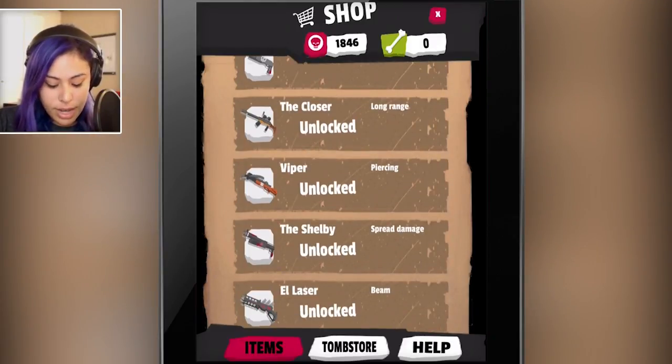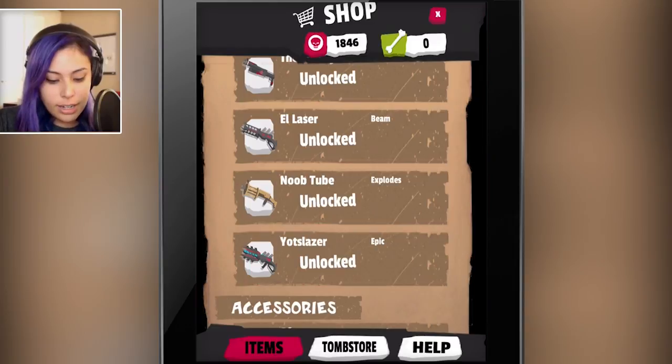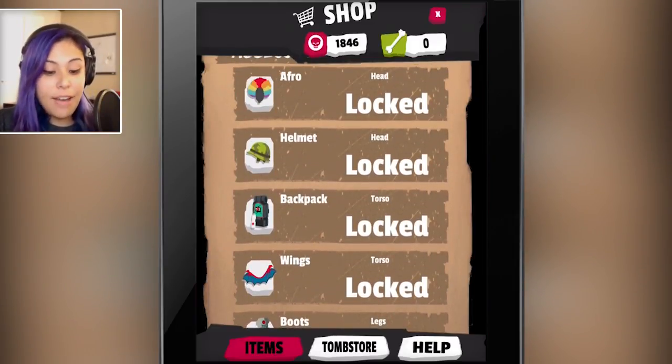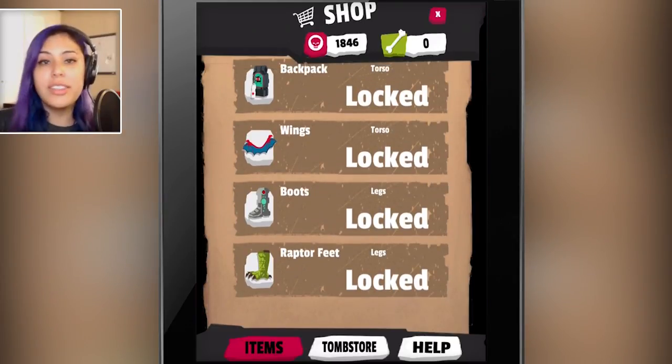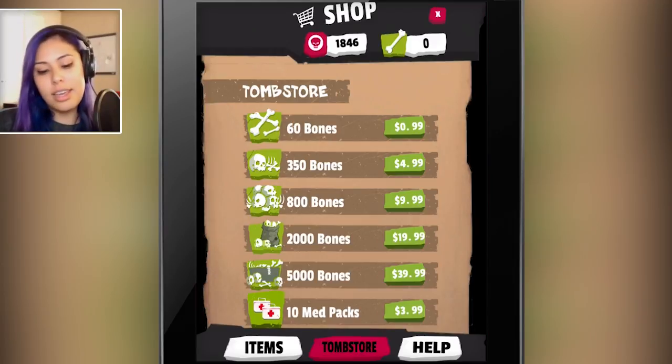Let's change our gun — I think I'm going to use a laser. We also have some accessories: afros, helmets, backpacks, wings. I'm sure they're going to continue updating this and adding more characters and things to the game. The latest update actually just came out today. If we go to tombstones, this is the end-game store.